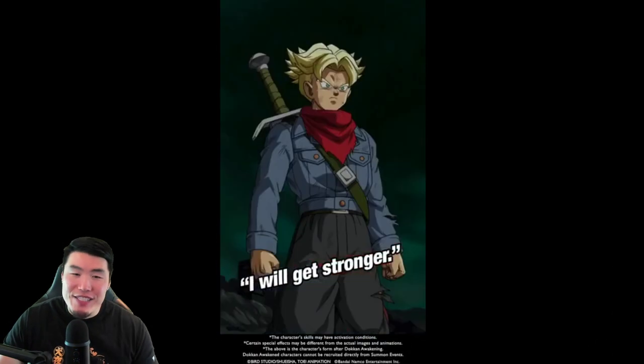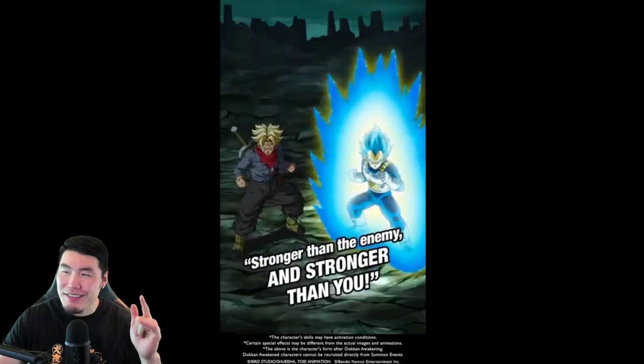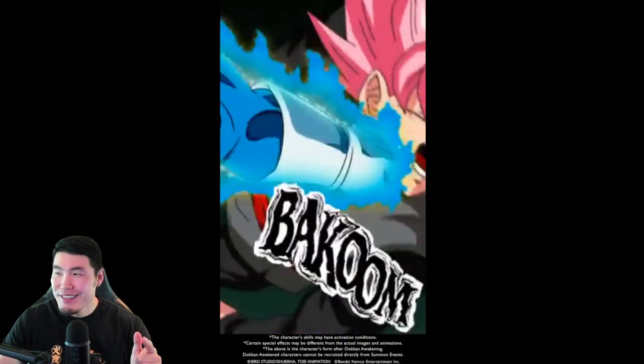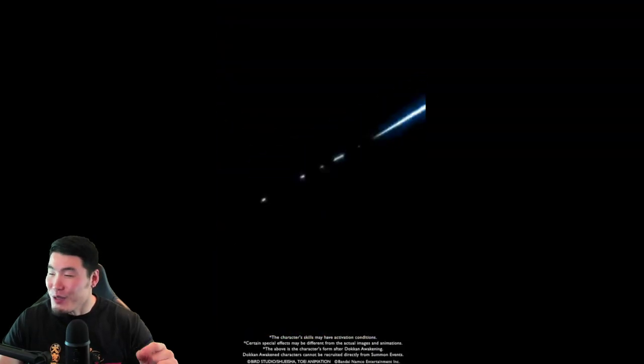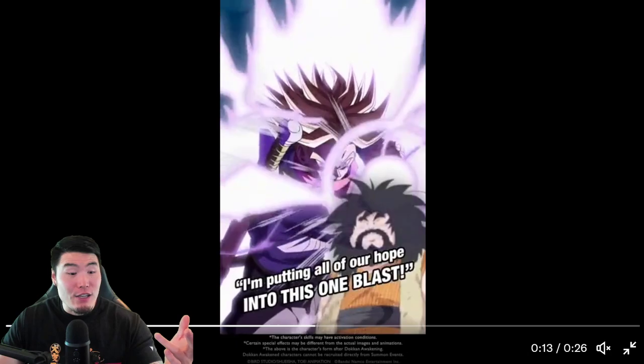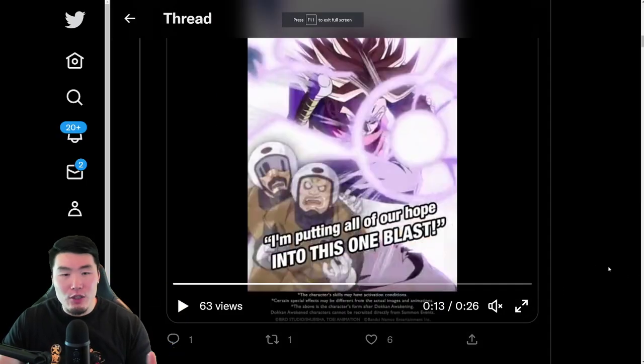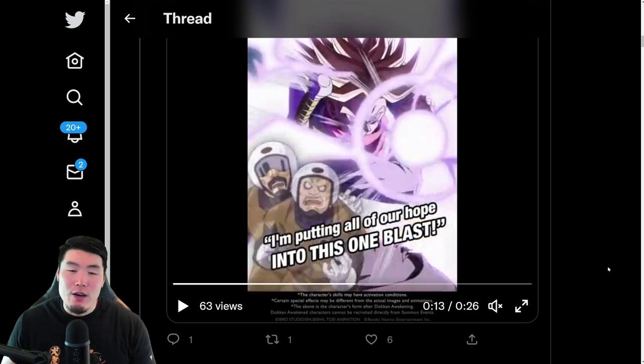Okay, so obviously I've seen their animations before, but it's been a while and I forgot how nice they looked. Those are actually some really, really clean animations. Trunks and Vegeta are finally coming — arguably at least a top 5 unit in the game right now. I think most people would rank them higher than 5, but the point is they're really, really good.